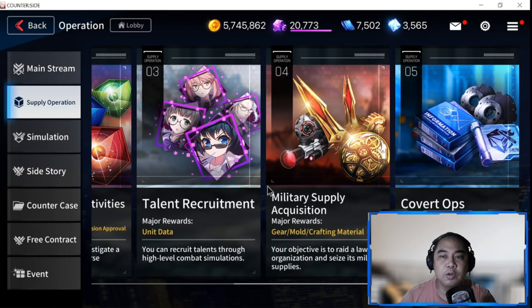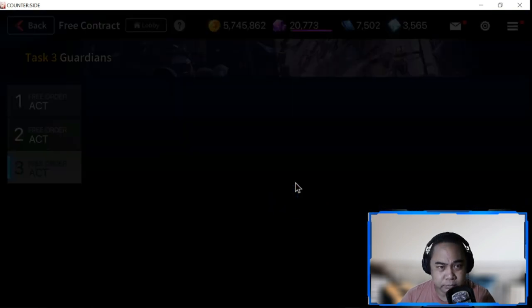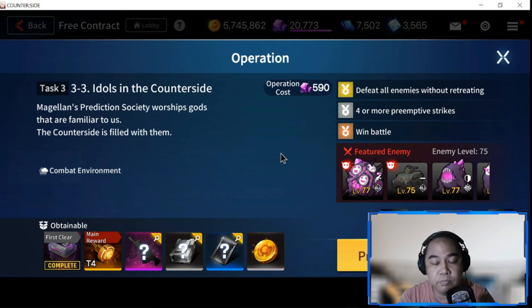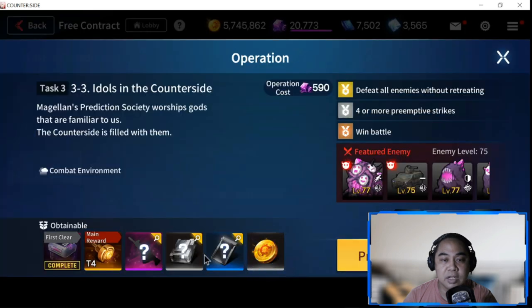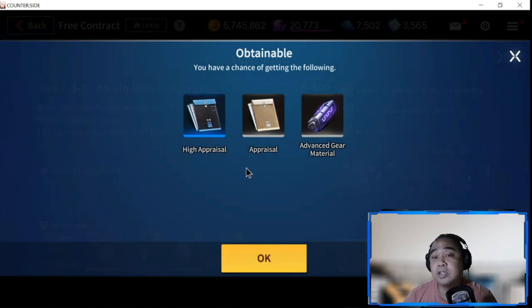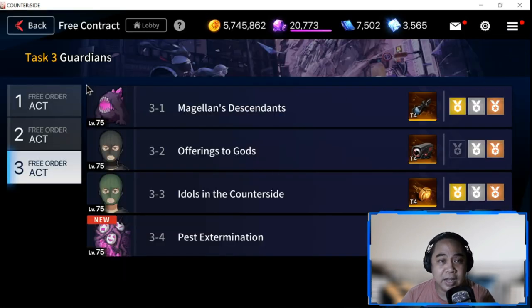Next priority would be Free Contract, specifically Task 3-3 which is the Idols stage in Counterside. This is a good stage to farm if you have nothing else to farm, because it gives you T4 weapons, armor, accessories, T5 molds, High Appraisal and Advanced Gear Materials, and gold. You can also increase the level of your heroes here by gaining experience.